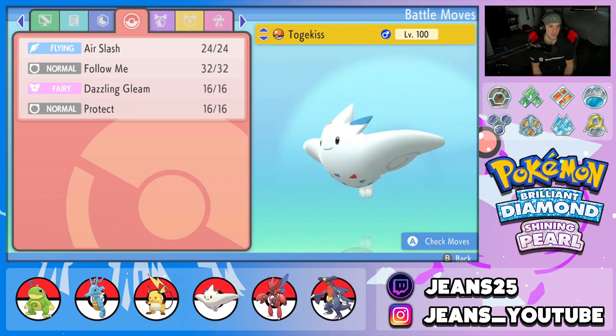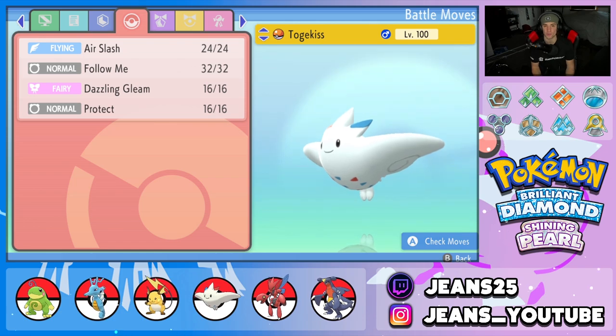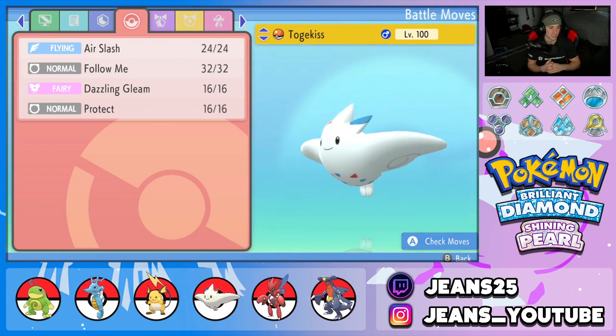Third Pokemon on the squad is Togekiss — phenomenal on any team. It has Follow Me to protect ally Pokemon, can hit hard with Air Slash and Dazzling Gleam, and has Protect alongside a Scope Lens. It also has Super Luck, so it's going to be critting left and right and dominating the battle.